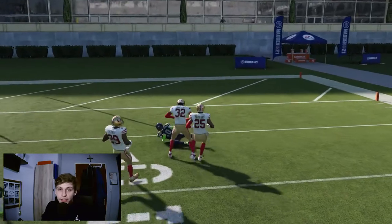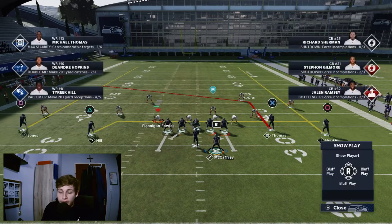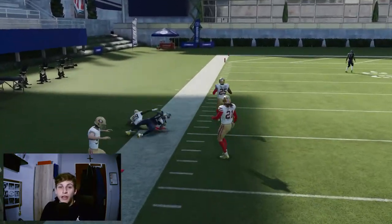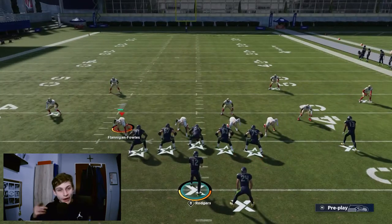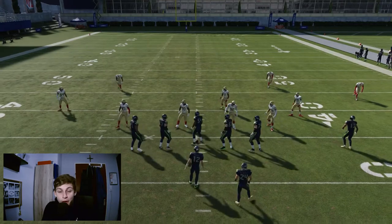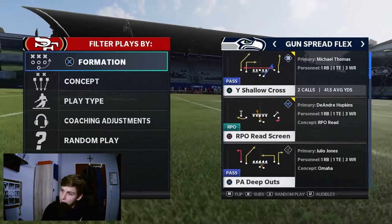A good way to read Cover 6 is to run double streaks with a cross and drag underneath as a checkdown, and just watch the two streaks. If the outside cornerback runs back with the streak, that's the Cover 4 side. It's risky because you waste a play, but knowing which side the Cover 4 is on is very helpful to beating it. Cover 6 and Cover 9 work very similarly.